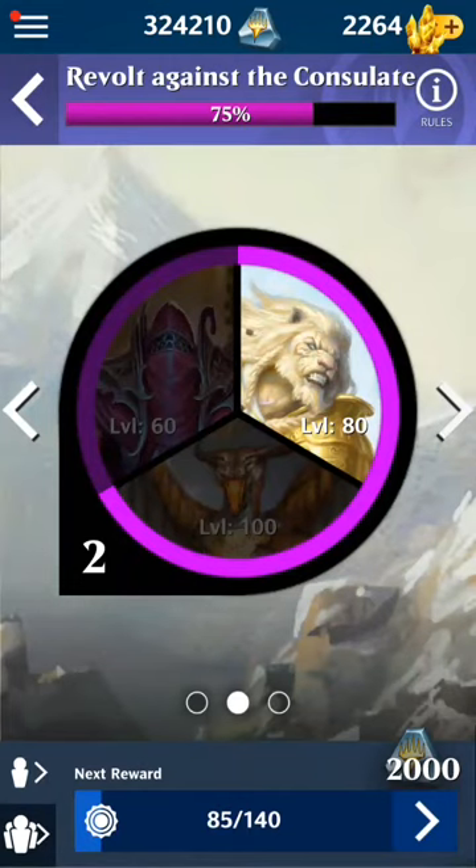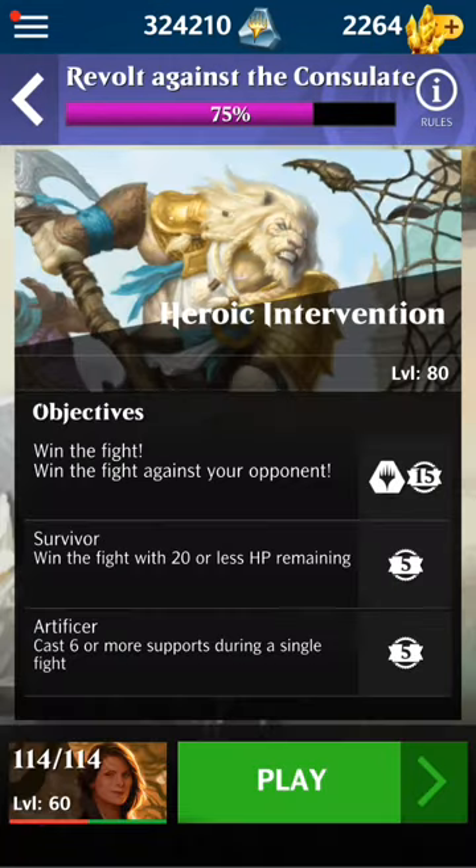Hello everyone, this is Aaron. I play magic way too much. Node 2, event 2: win with 20 or less hit points, cast 6 or more supports during the fight.